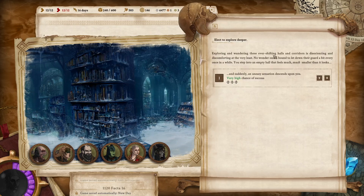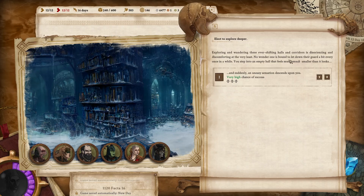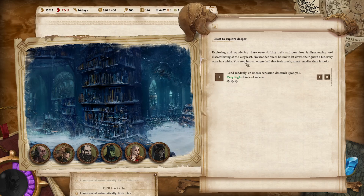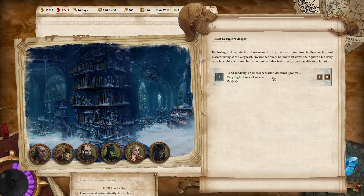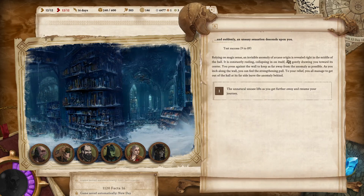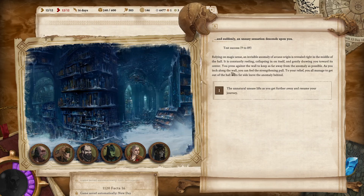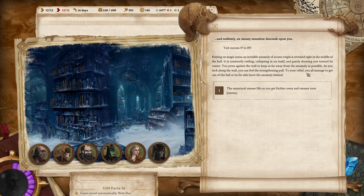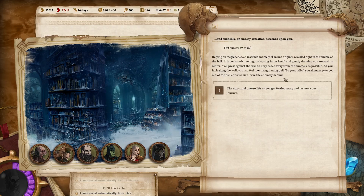Exploring and wandering these ever-shifting halls and corridors is disorienting and discomforting, at the very least. No wonder one is bound to let down their guard every once in a while. You step into an empty hall that feels much smaller than it looks, and suddenly an uneasy sensation descends upon you. Relying on magic sense, an invisible anomaly of arcane origin is revealed right in the middle of the hall — it is constantly reeling, collapsing in on itself, gently drawing you towards its center. You press against the wall and inch along it, feeling the strengthening pull. To your relief, you all manage to get out of the hall at its far side and leave the anomaly behind.